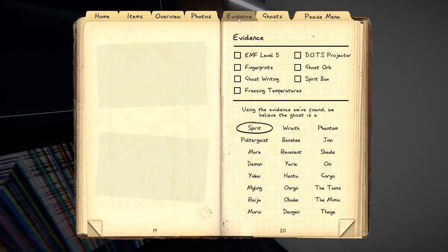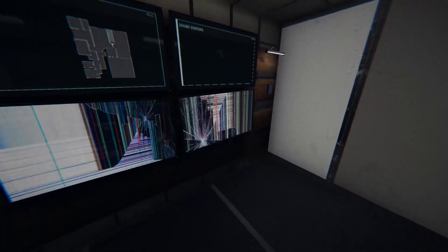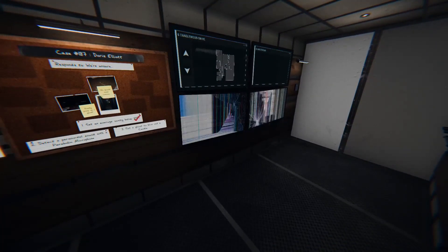Out we are. So we didn't get it to blow out the candle, but we got a very low sanity, which you pretty much just get from doing the cursed possession thing. We also found evidence of the bone and got a picture of the ghost. Let's see how much it gets us.